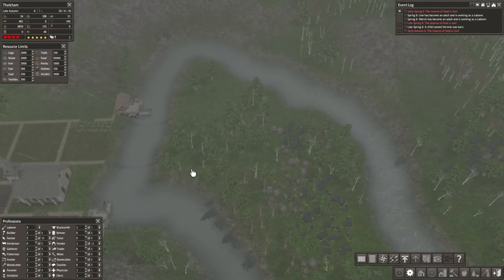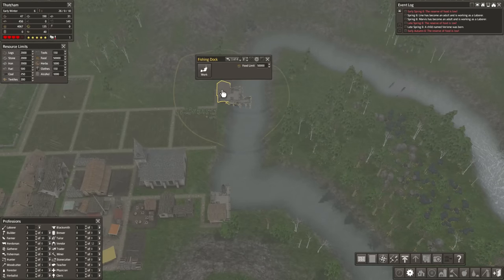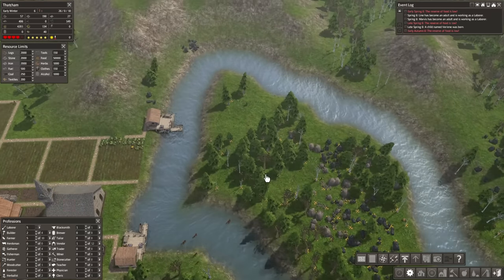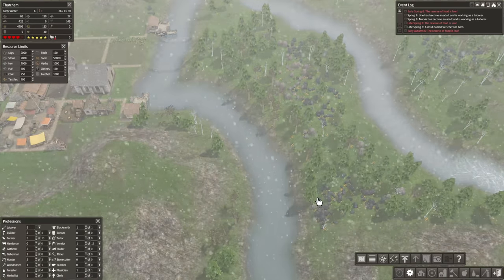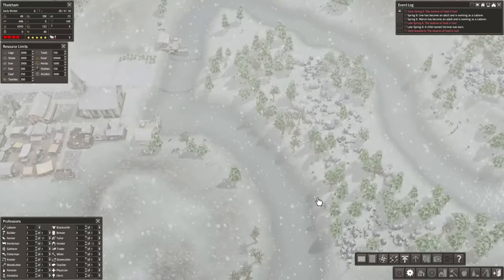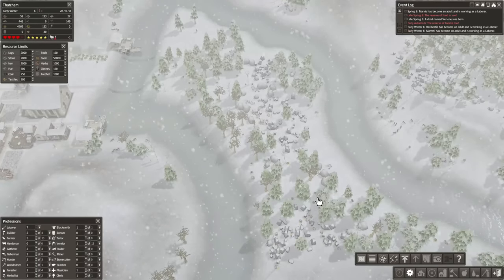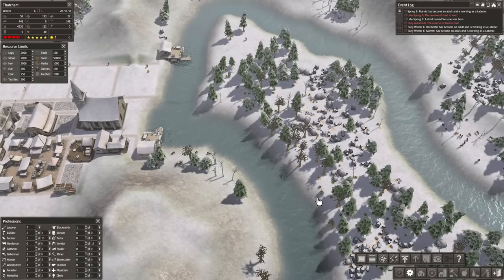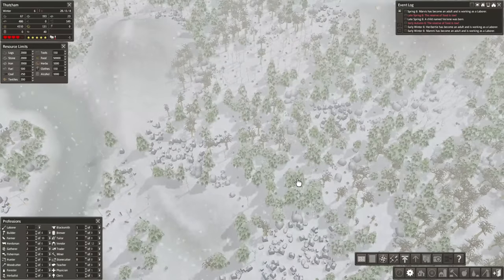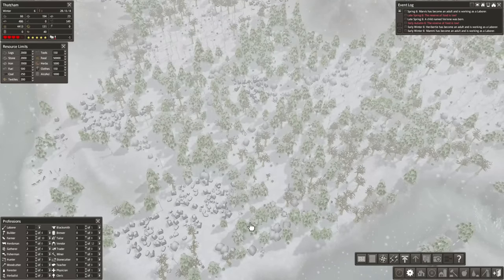Once these bridges are done and this space is cleared out, I think we'll build our town hall here. We'll also build another market because we're going to have a lot of people working on this island. We're going to have fishing docks and every fishing dock can have four workers. I'm thinking we can get five of them here - one down here, one about here, one up here, here and down here. That's going to be 20 potential workers, which is not bad at all.